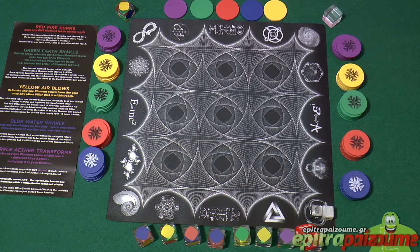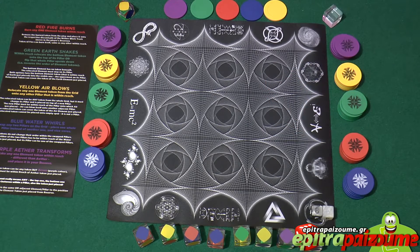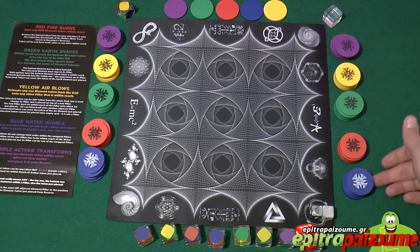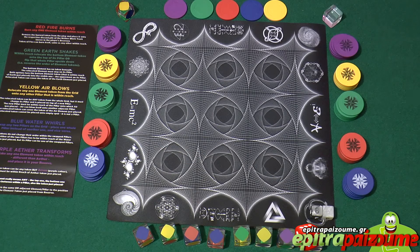The game setup is as follows. You set the map, the table board, at the game table in the center. Then you get to choose one side and take six colors of each of the elements and create a stack. Each player has a nice player aid next to them so they can remember the special abilities for each element, and it's also included in the rule book.